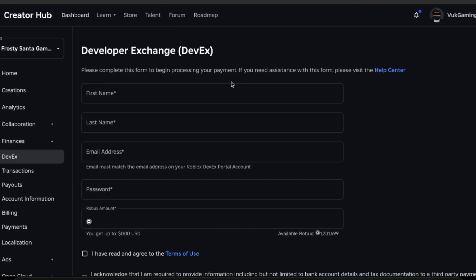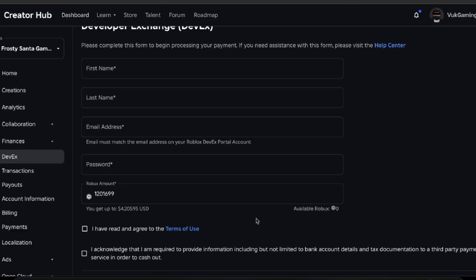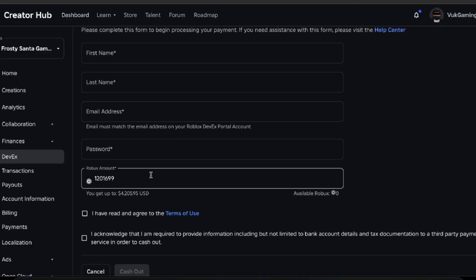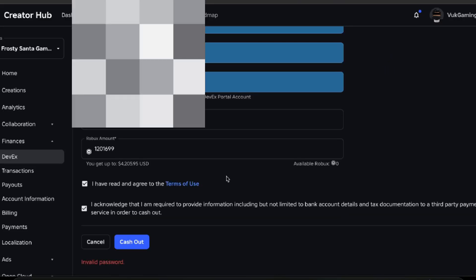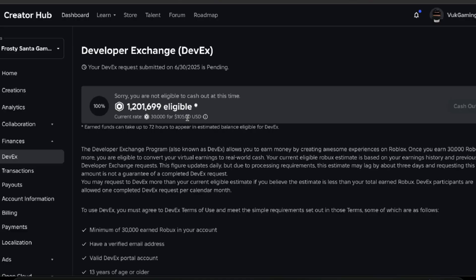We're going to go ahead and click cash out right here. I typed in the full amount — available Robux will be zero — and it's going to be $4,205.95. That's 1.2 million Robux. I've read and agreed to the service terms, got the amount put in, and hit cash out. Your DevX request has been successfully submitted.